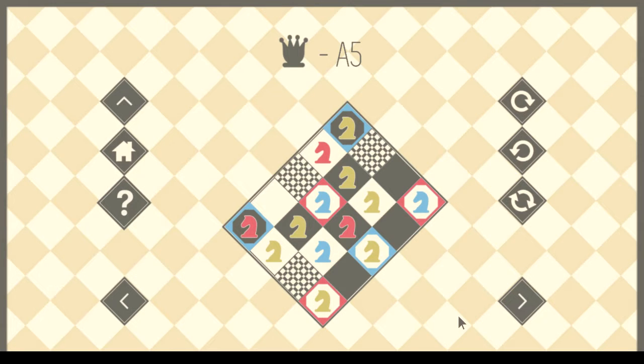I guess we're still in the A set — we're in A5. I'm pretty sure I could still get the A puzzles by randomly maneuvering the pieces, but why do that? The obvious solution is to move this so that the red knight can step over, which I'm sure is what the game is counting on me doing. So let's try to find another option.